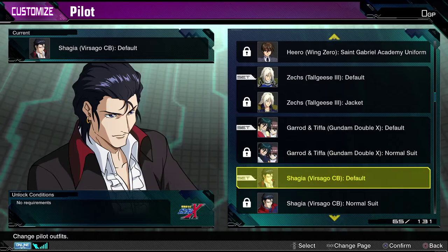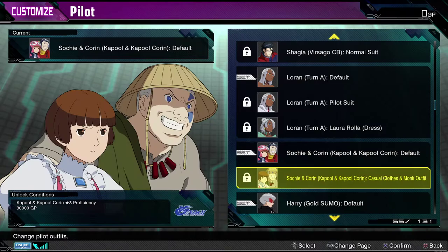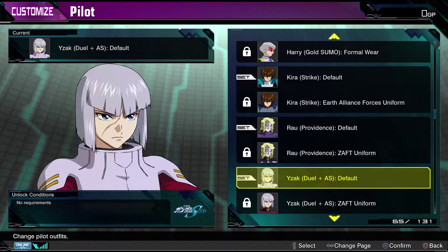Leron Seahawk, in the costumes you would expect for Leron Seahawk. Sochi and Capul, or Corrin, in their Capuls. And then, of course, you have their out-of-costume versions. Harry in his uniform. Kira in his uniform. Raul LeCrusse. Ezek Jule. Shani, and of course all three of them are in their various different uniforms.